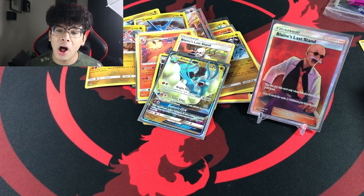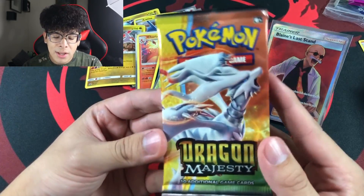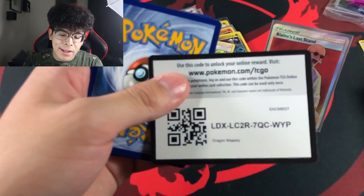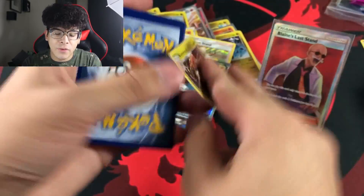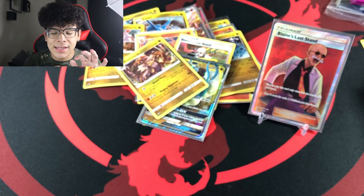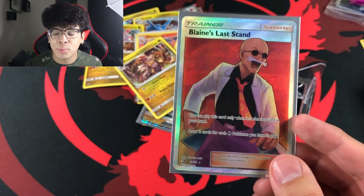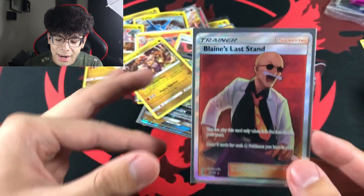Altaria can finally get off that card stand — we can put on the homie Blaine, the bald-headed legend, aka the fire gym leader, the seventh gym leader from Kanto. Now here is the actual final pack for today's video. Here's the code card, four to the front — I already feel it's a holo... it is a Kamoowak. I'm done, it's a wrap. Do I even need to do a recap? The star of the show is Blaine's Last Stand, the best pull of today's video.